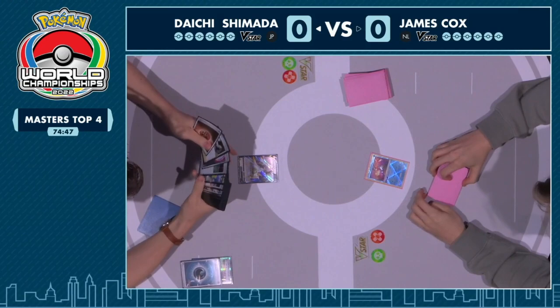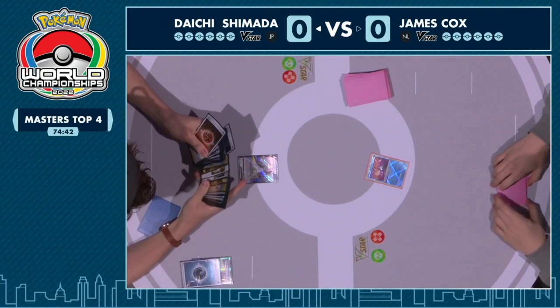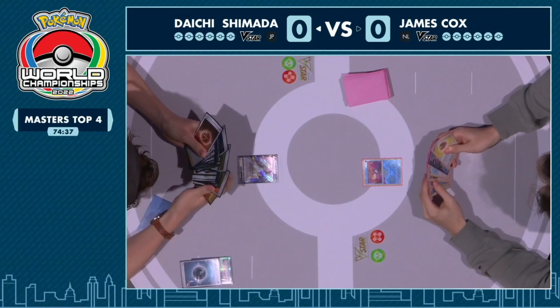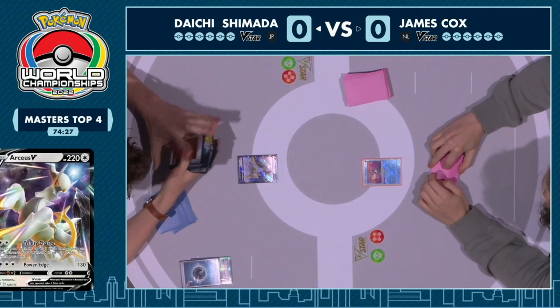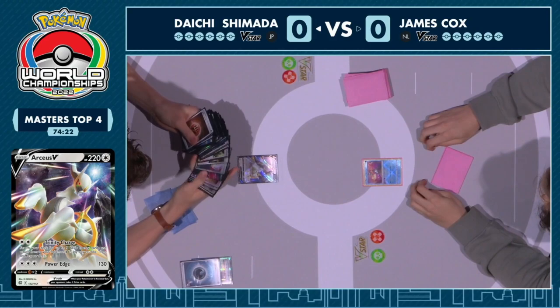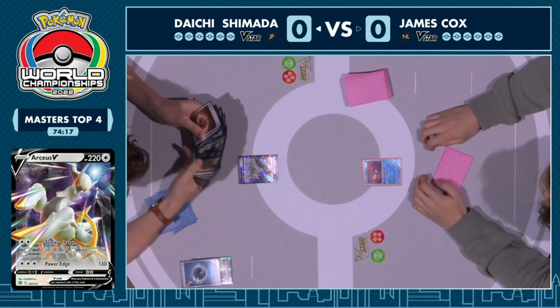Daichi opens with the classic Arceus V setup and a Quick Ball — an excellent hand. Unfortunately, Flying Pikachu is not an option. But sometimes you don't even need Flying Pikachu; the most important part of this matchup is setting up Jolteon. Daichi has the turn one Eevee, which is what you want going first — the option is there to get the Thunderous Awakening ability with Jolteon and the Memory Capsule, with the attachment for turn to apply pressure. The Greninja is in the active spot — a more than happy target.